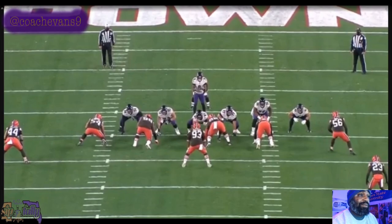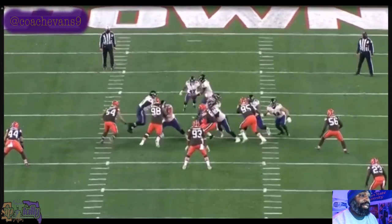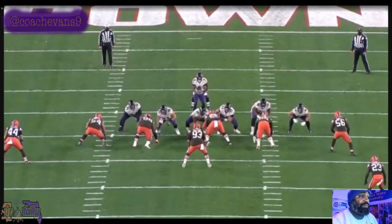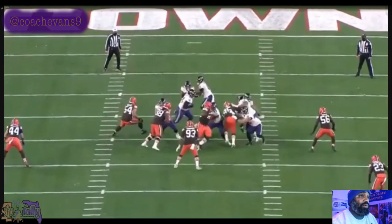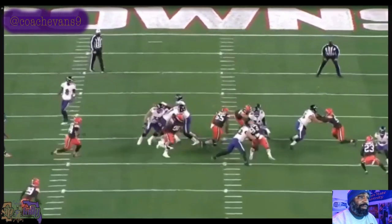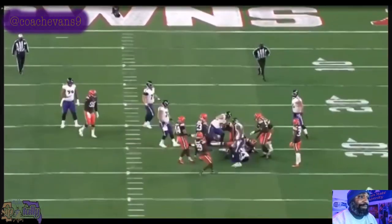You got Phillips pulling as a tackle, and you got the center pulling — I think it's Makari. Makari should be pulling for 56, and Phillips should be pulling to clean up whatever shows up. This is pin and pull. This is the gap right here — that's the kick out, and then it's the pull for whoever shows up. Nice hole there; somebody got it from the backside but nice hole.